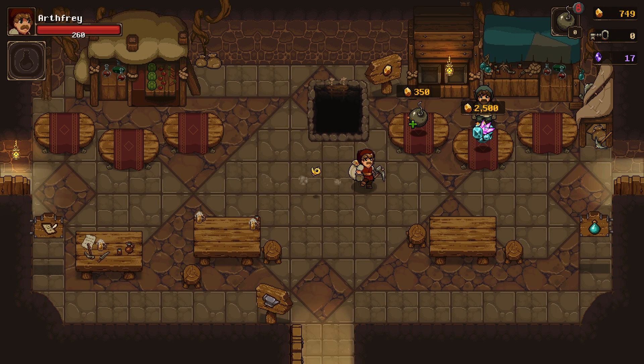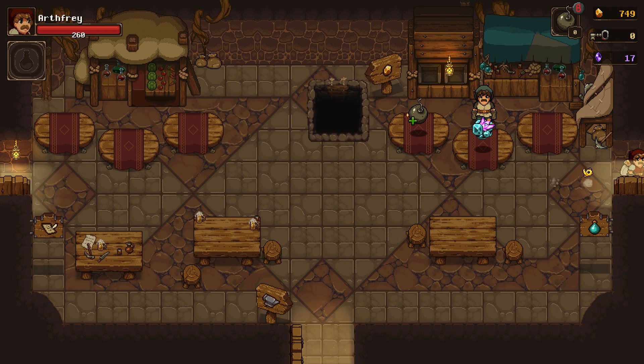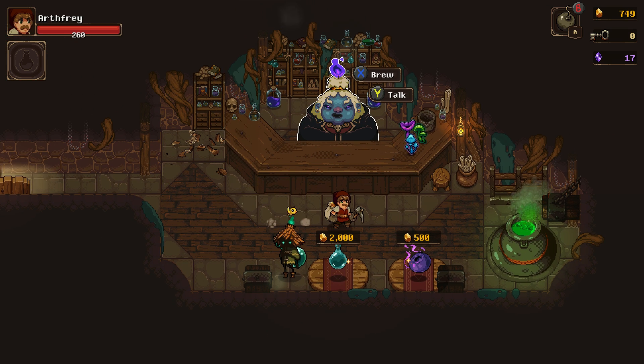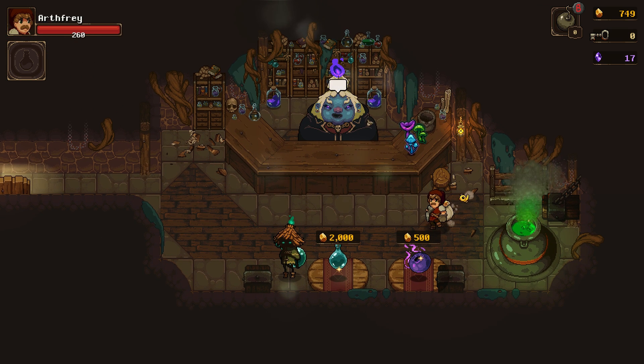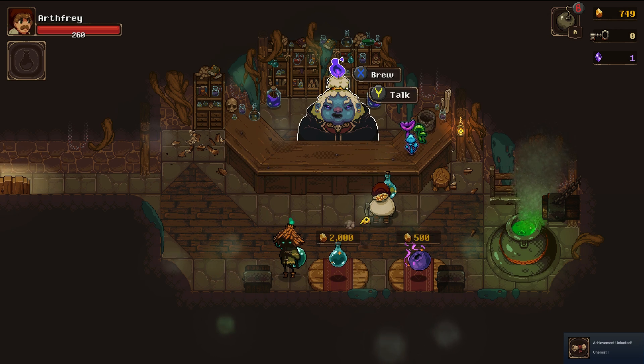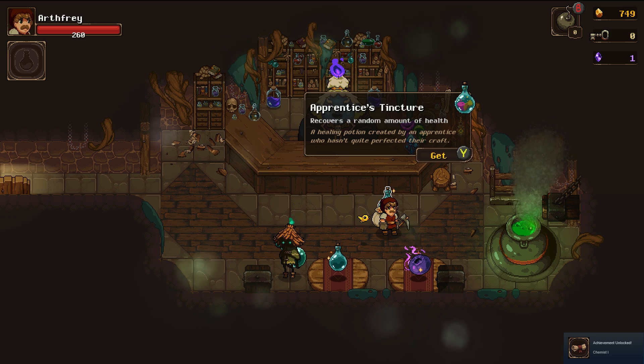In the alchemy shop there's a couple things. Gold — damn it. Are you kidding me? I got robbed on that. Brew: apprentice's tincture. So this just gives me potions that I can go in with. Recovers a random amount of health — sure, why not? Let's add that to our next run. Chemist one.